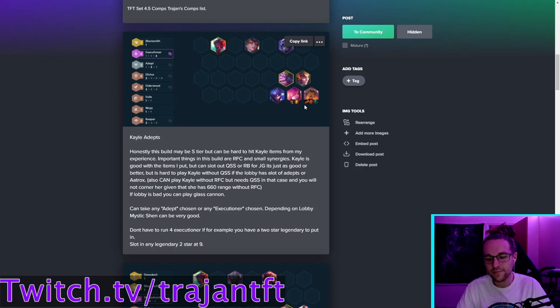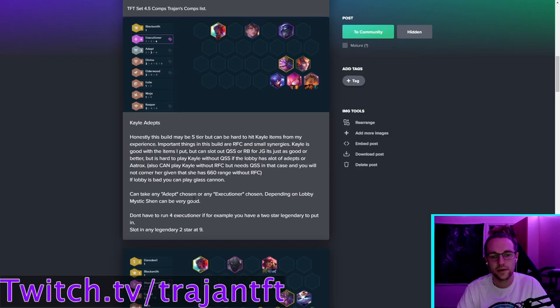A big problem with Kale is her attack range is really low, and if you build two defensive items with only one aggressive item you can lack damage. You don't have to run RFC — you can position differently and let Kale walk up. QSS is really important because most people run Adepts or Vanguards, and Kale needs uptime. You play this with Executioner chosen or Adept chosen. Alternatively, run Vanguard chosen. The Xayah secondary carry version is very different in positioning, but we won't go into that build here.